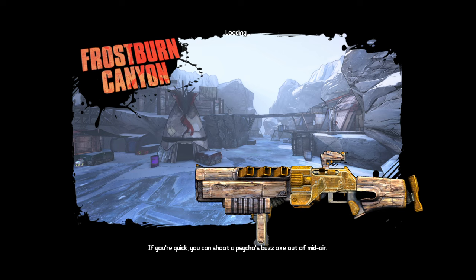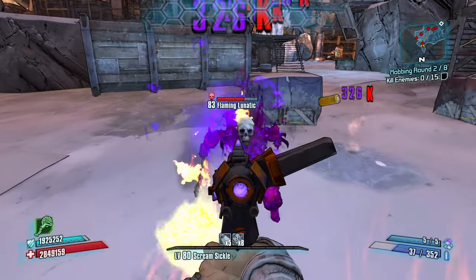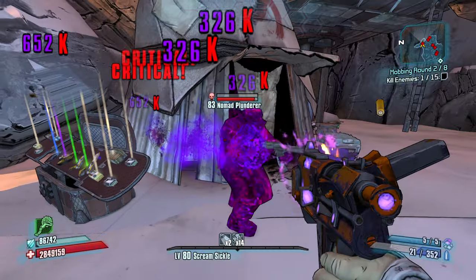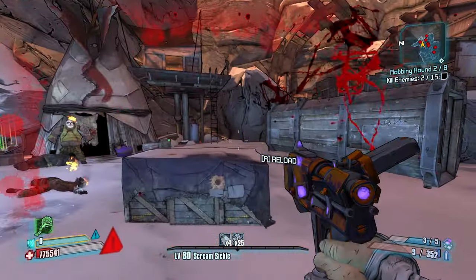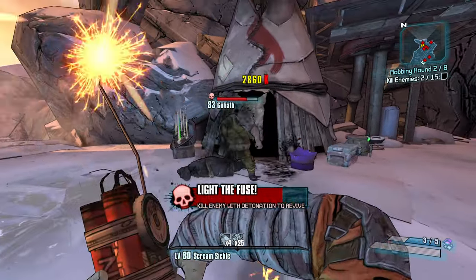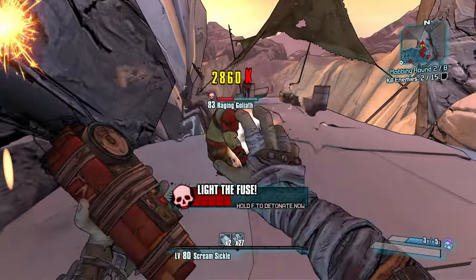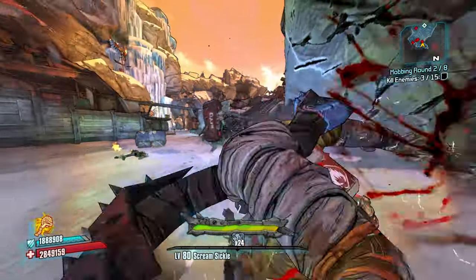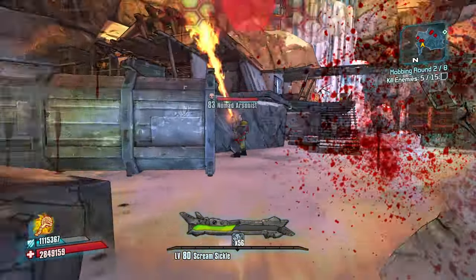Frostburn Canyon — we should be able to cruise through this. Let's get some slag going. 10 stacks — the more stacks we have, the more damage reduction we get. Go down. What's my grenade? I think my grenade is more slag — let's toss it. Whoa, someone was bursting me. I didn't get into Buzzaxe Rampage? Where are you going? This guy's going to be trouble — he's going to try to jump past me. Buzzaxe Rampage! I didn't get into Buzzaxe Rampage before — that's crazy. One shot. Toss — not a one shot, but I hit myself once. Good toss, good smack.